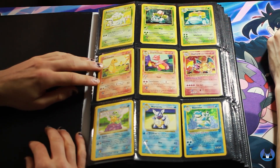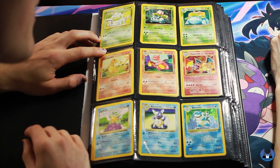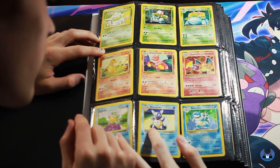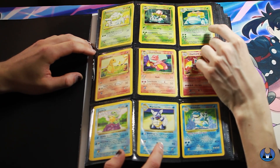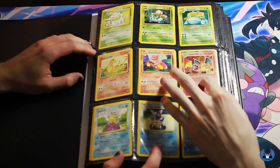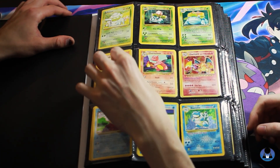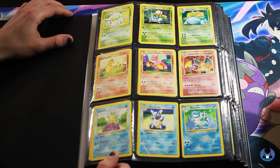Oh, we got all of the starters. We got to look for the shadowless ones too, because those are the ones that are going to be the biggest hitters probably. Down there - Squirtle and Wartortle. Oh my god, and then the Venusaur, the base set. Base Set 2 Blastoise and Evolutions Charizard. And then look at this big stack of Charmanders. I got huge stacks in between Bulbasaur and Squirtle too.